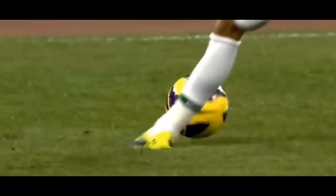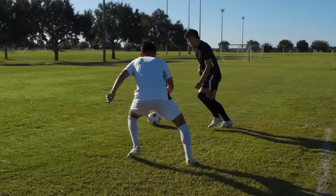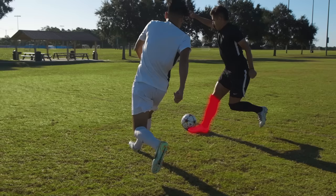The fake Rabona. When the ball is rolling, run up like you're going to cross and plant one foot right next to the ball. Then bring your other foot behind your leg and use the top of that foot to stop the ball.